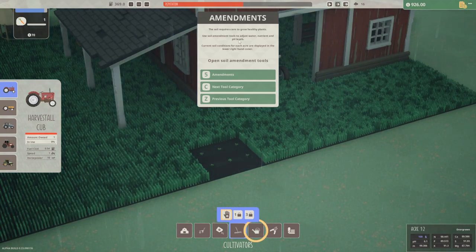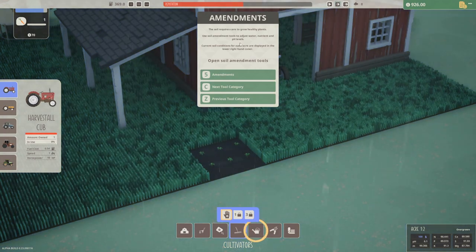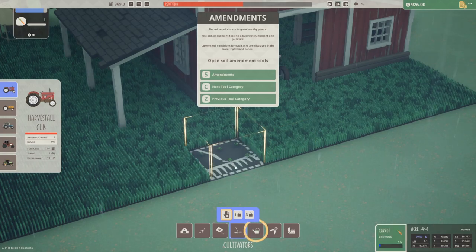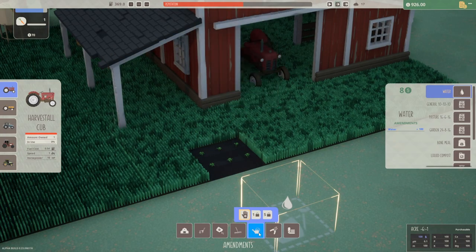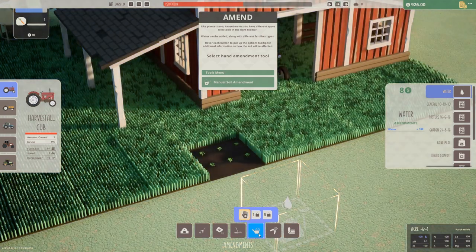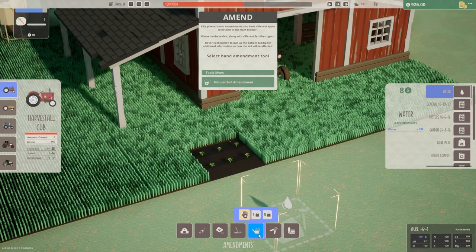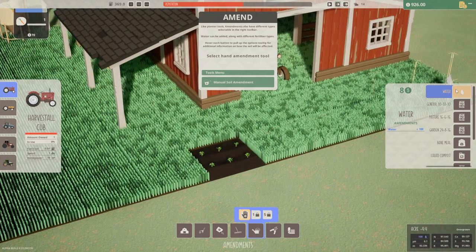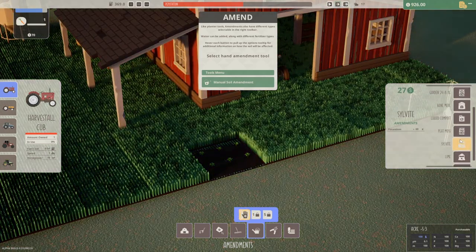Amendments — the soil requires care to grow healthy plants. Use soil amendment tools to adjust water, nutrient, and pH levels. Oh, this game goes deep. Current soil conditions for each acre are displayed in the lower right-hand corner — we've got water, pH, calcium, potassium. Like planter tools, amendments also have different types selectable in the right toolbar. Water can be added along with different fertilizer types — nitrogen, phosphorus, bone meal, liquid compost, peat moss, silvite, lime sulfur. Let's select the hand amendment tool and do some basic water — plants need water.